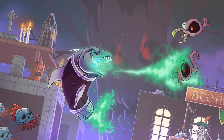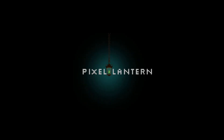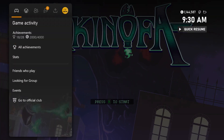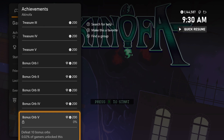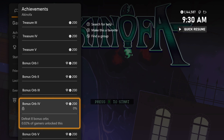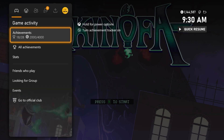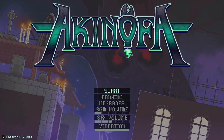What's up guys, Cheetah here, and today I'm bringing you a super quick and easy title update achievement walkthrough for Kenofa. This game just got updated to 4,000 gamer score on Xbox. They added 5 new achievements, and they're super easy — we just have to destroy a total of 10 bonus orbs, and it'll only take you around 5 to 10 minutes.